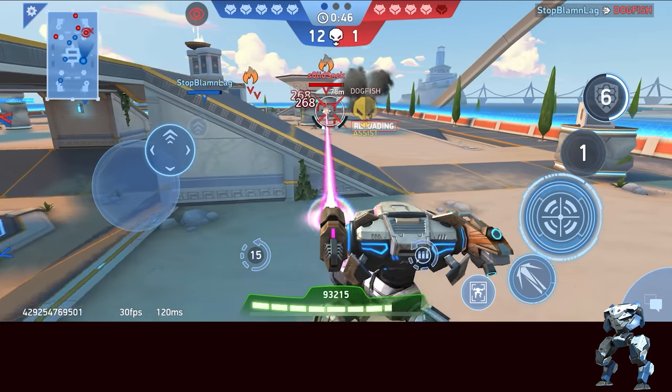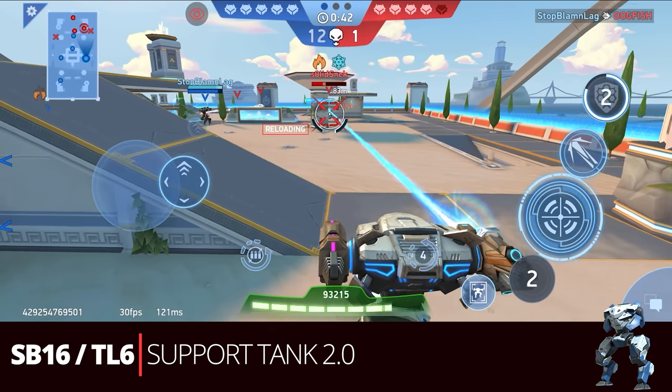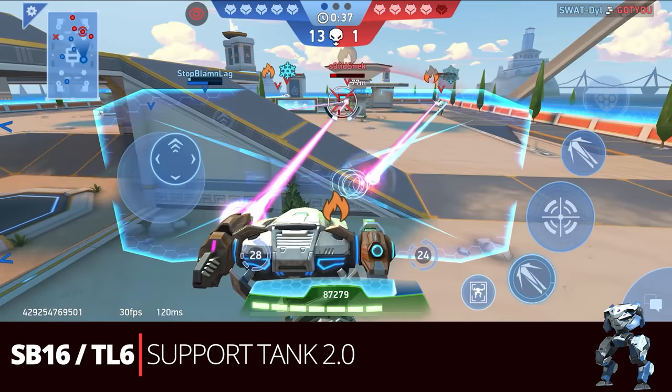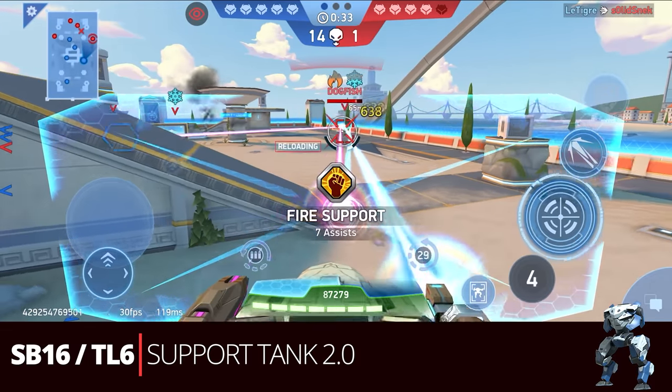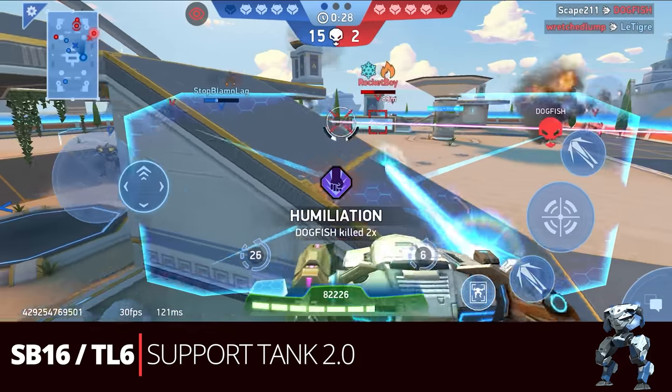Moving back to support builds, we have the Stasis Beam 16 with the Thermal Lance 6 — support tank 2.0. This functions the same as the Stasis Beam 12 version, but you'll hit stasis a little faster and just do more damage with the 16. That's really the only difference, but it still plays the same role.